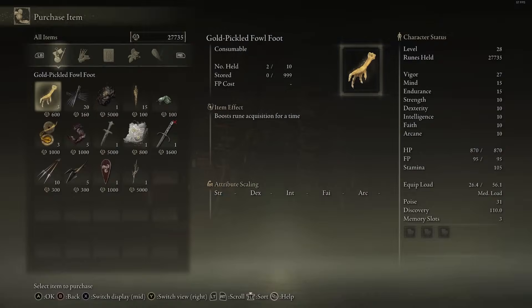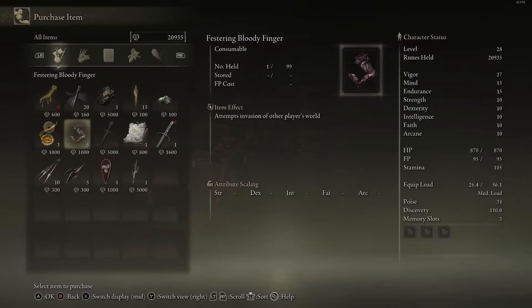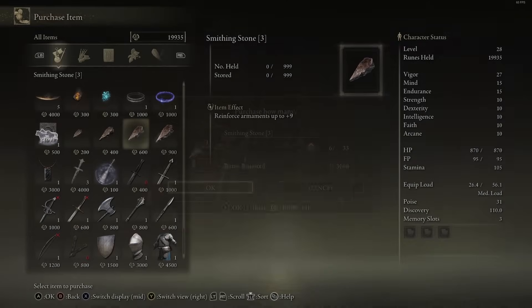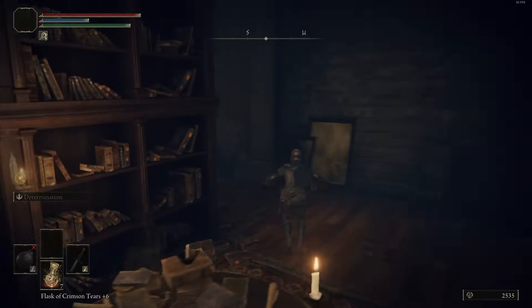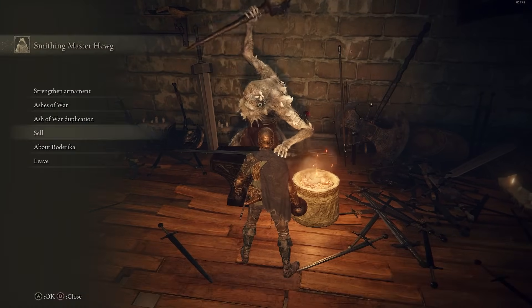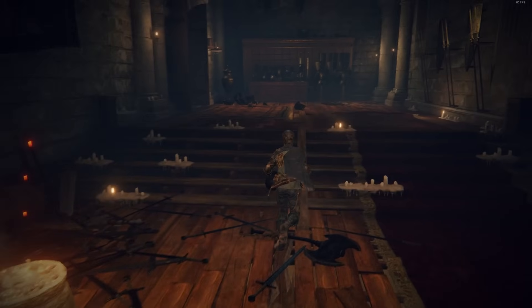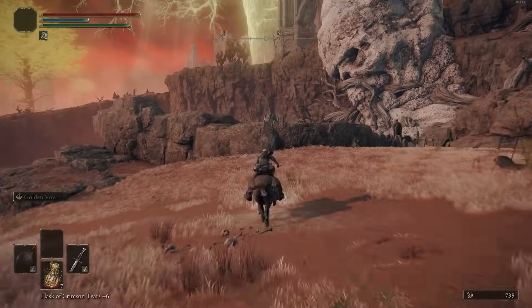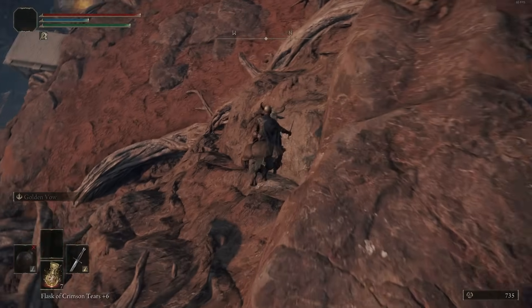Go hand in all the Bell Bearings you picked up. Pick up the three Gold-Pickled Fowl Feet from Patches. I picked up a Stonesword Key too — we'll get more opportunities to buy some later so don't worry if you don't have the runes right now. The most important things are: definitely pick up the Gold-Pickled Fowl Feet, pick up enough Smithing 3s, and pick up 12 Smithing 4s. If you've been following this playthrough with the exact same Smithing 3s I had, you only need to buy six.